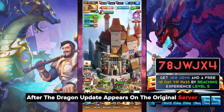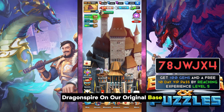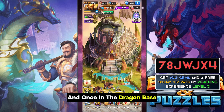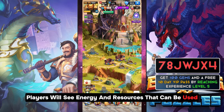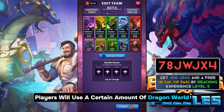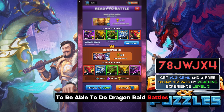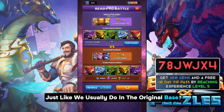After the Dragon update appears on the original server, we will expect a button that says Dragonspire on our original base. This button directs players to the Dragon base, which is a stronghold called Dragonspire. Once in the Dragon base, players will see energy and resources that can be used. To play in campaign mode, players will use Dragon World energy to play every stage in every area, and Dragon Raid energy to do Dragon Raid battles against other players.